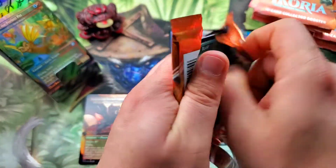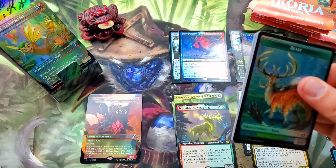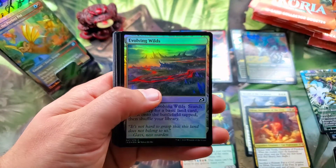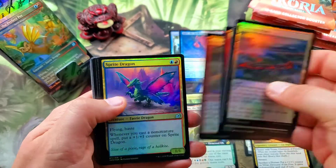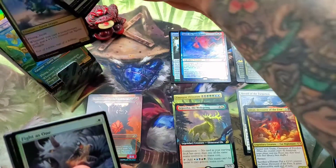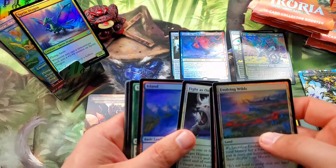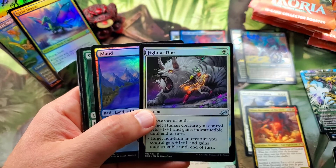When we saw the spoilers for that we were both so excited, and then to see the alternate art — it's just a really cool card. Back to back to back beast tokens. Evolving Wilds foil — that's going to be the new opener. There's the regular Sprite Dragon foil — we'll put that right up with Dorat. We didn't pull one last time we did our dueling Ikoria: Lair of Behemoths. And then a Fight As One — oh, that's the one with the cool foiling. You can see that sporadic foiling on there.